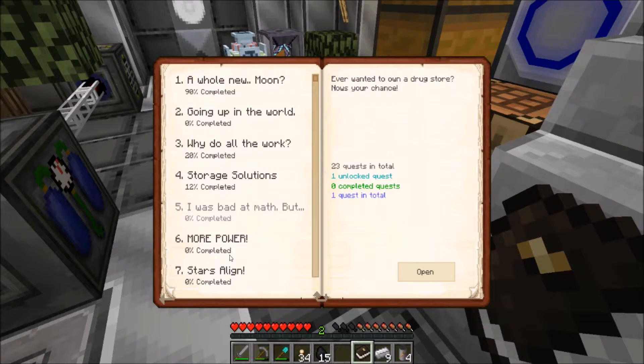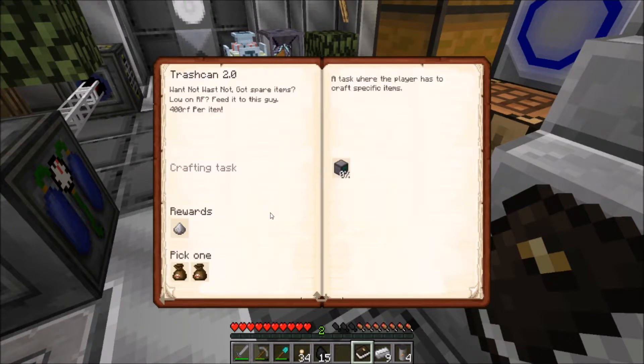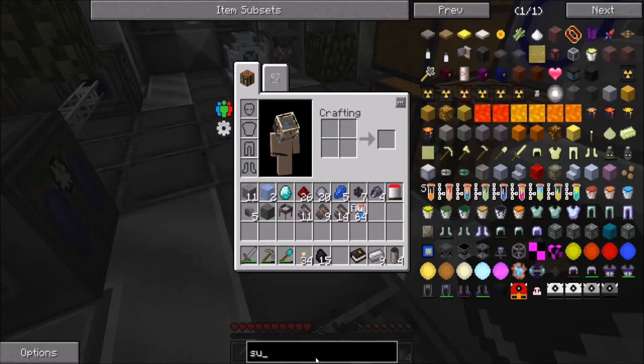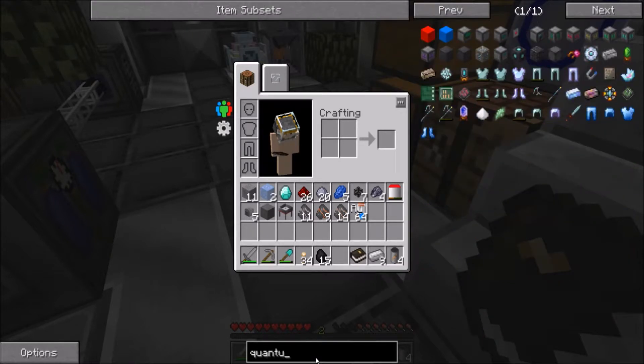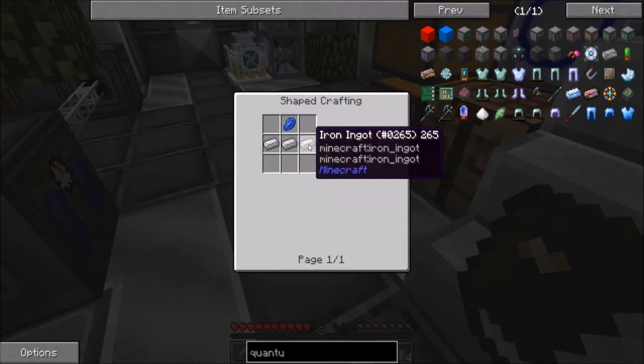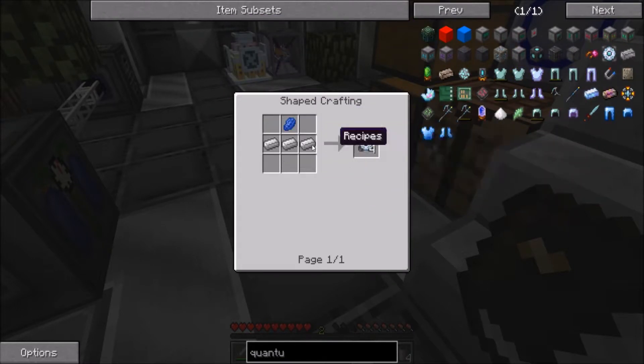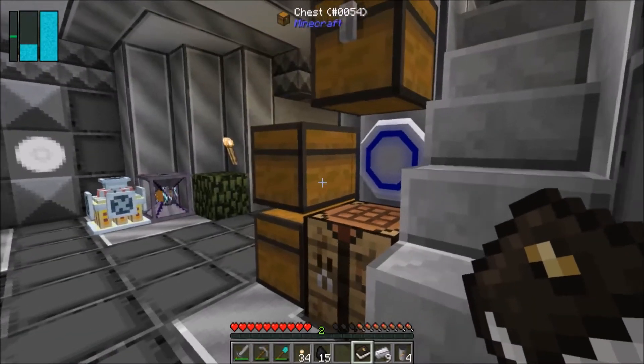Let's look at another quest I can do in the meantime. More power is certainly something I should look into. There's this Trash Can 2.0 — got spare and lower freedom to this, 400 RF per item. Since cobblestone is free, maybe that's the best way. Can I make a quantum entropy accelerator? Let's see if it's not so bad — you know what, that's not terrible.